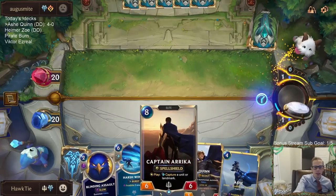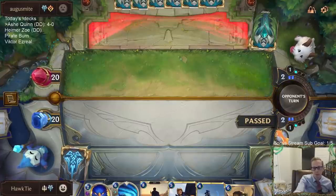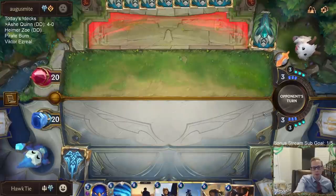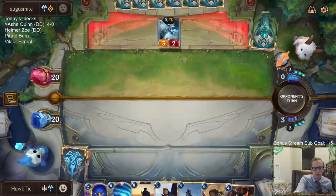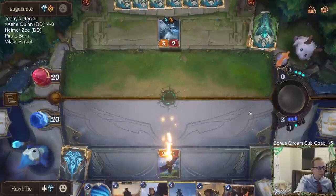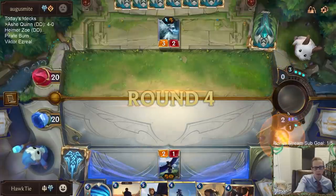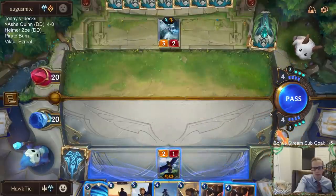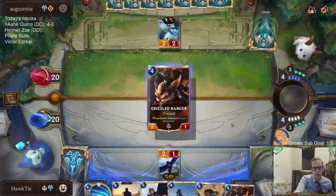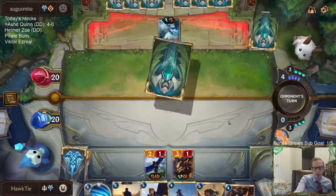Those cards we just had were a little better than these — Harsh Winds and Captain Erika. These are going to be more expensive and not as good. But this is where we draw the Grand Plaza right here. I can either go Ashe or Grizzled Ranger — I think I want to go Grizzled Ranger. This would be a very sad Static Shock.